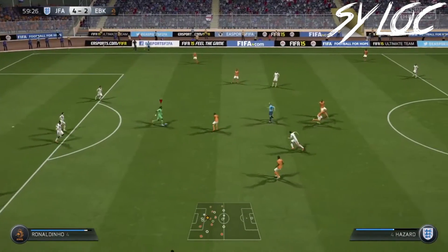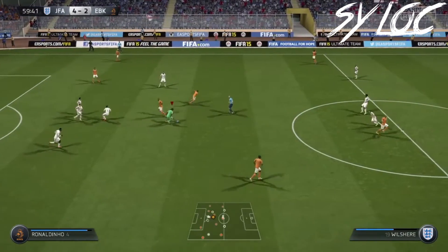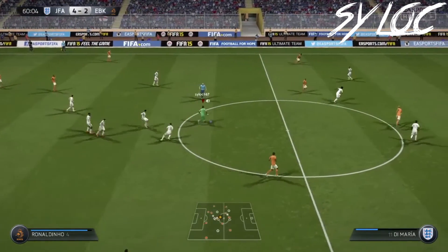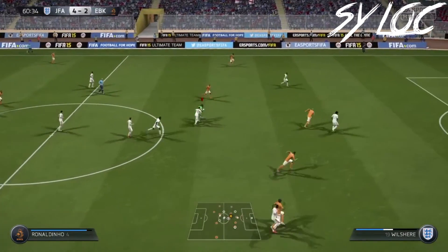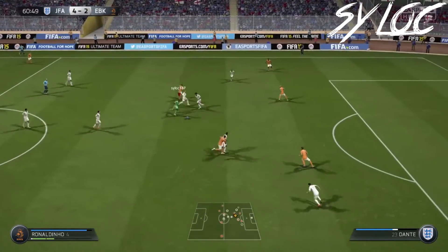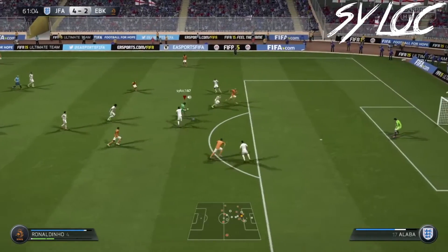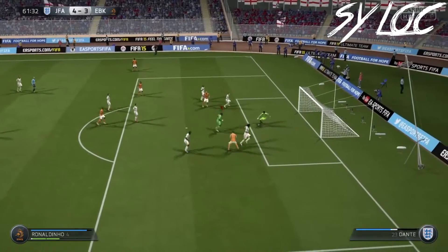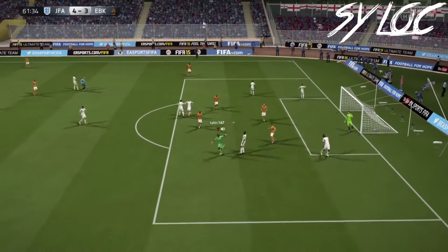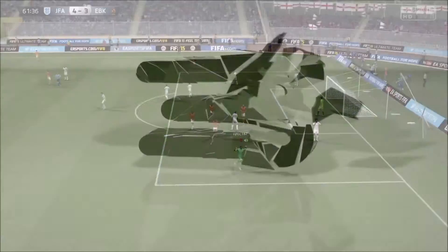At number four, we got C Lo coming through with the goalkeeper. He put Ronaldinho at goal and he's just gonna run through this whole entire team. What a great spin move, the heel flick, some ball rolls, the Neymar, and the finish. Beautiful goal right there.